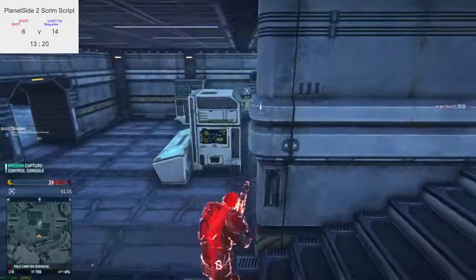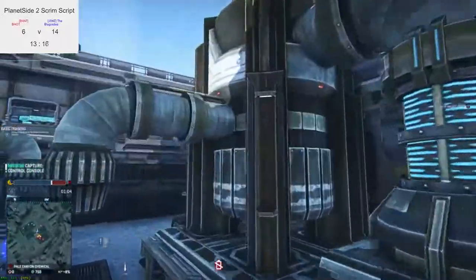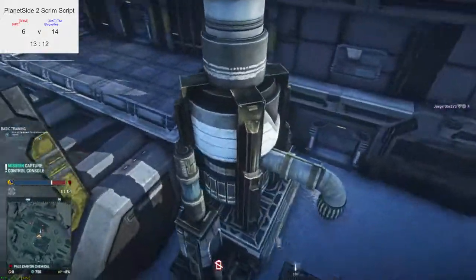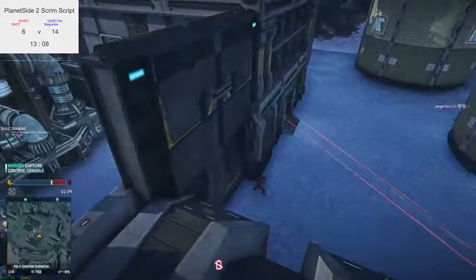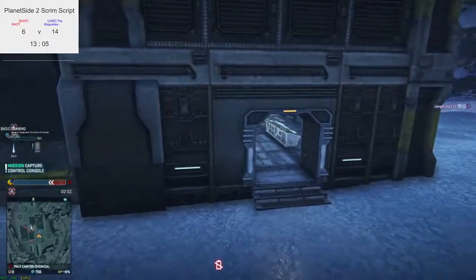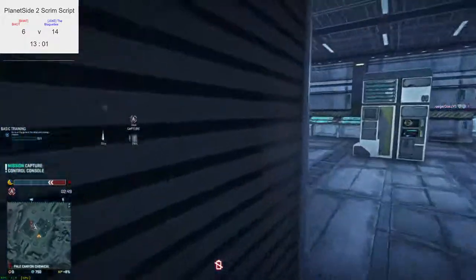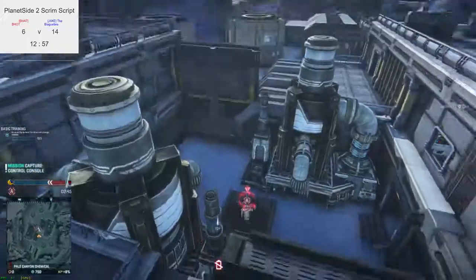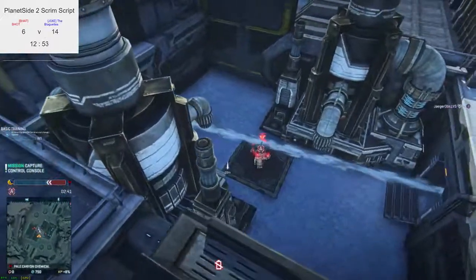BHOT just getting pushed back. The point already — a minute left. This is explosive compared to the last game. I see points getting flipped. I don't see anyone — maybe it's the TR infiltrator. TR are getting on the flanks now putting some conks in, but the NC are up by the way. On the minimap, three people already stacked in this room just waiting for someone to try and flank. NC is gonna have some recapping to do.